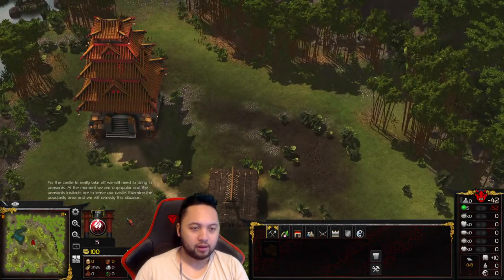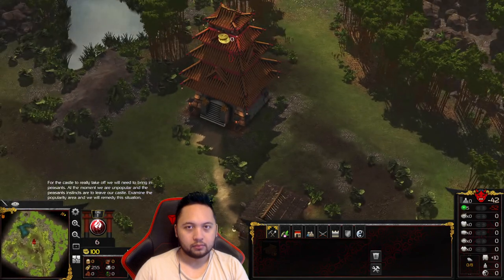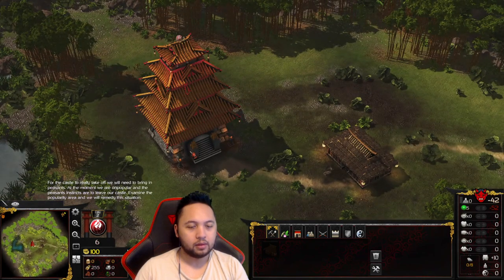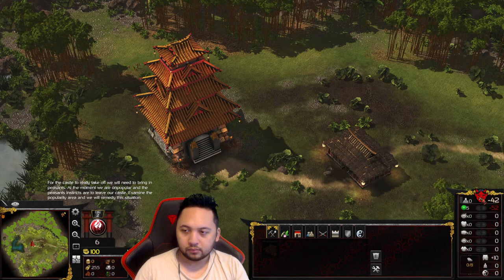That's helpful. For the castle to really take off, we will need to bring in peasants. At the moment we are unpopular and the peasants' instincts are to leave our castle. Examine the popularity area and we will remedy this situation.